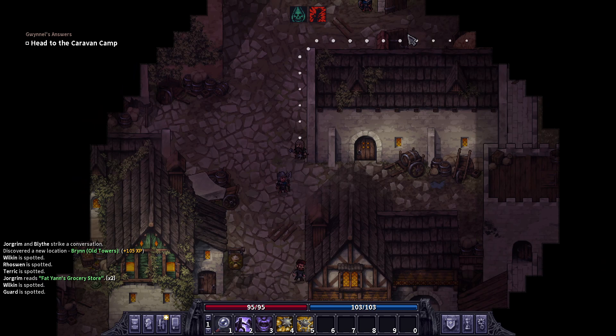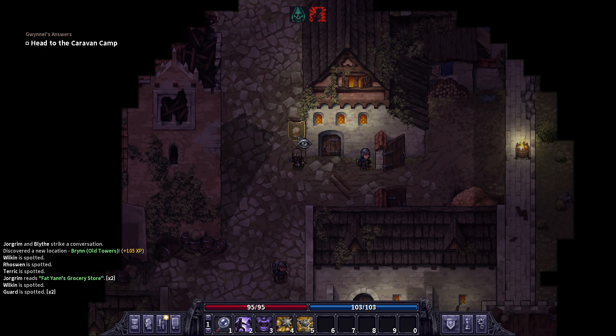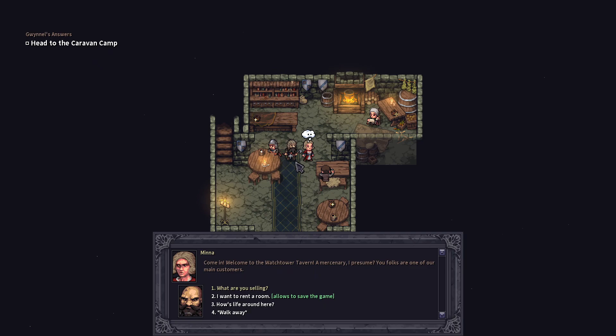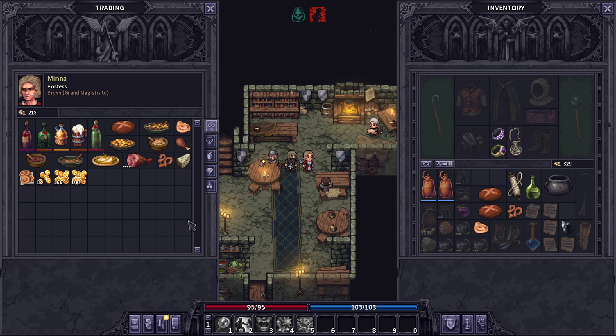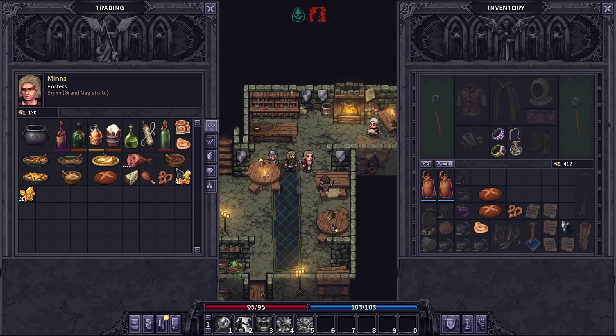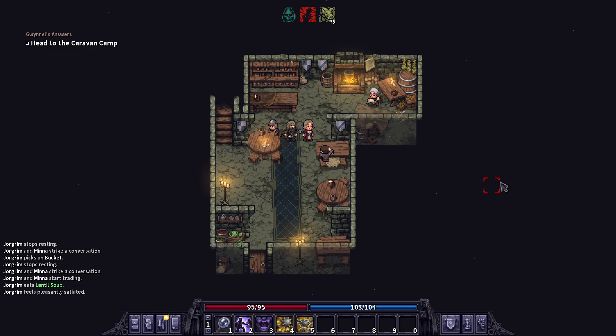Fatian's grocery store. So I guess that's the whole city — let's see if we can find the exit. Watch our tavern — how many taverns do they need? Let's see how it looks inside and then we'll go. Looks very nice. I guess we can sell these items here. I guess we are slowly recovering our sanity. I want to go to the camp and finish the dialogue and then end the video.